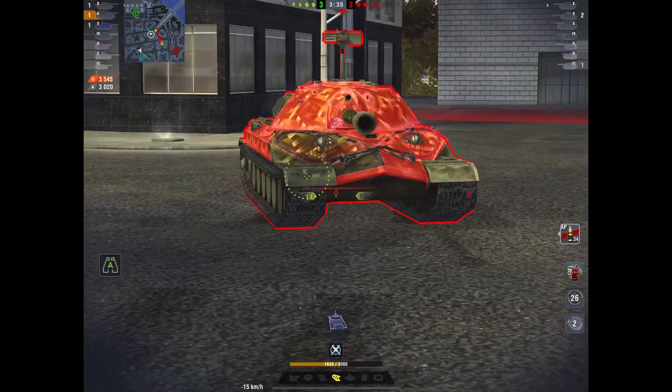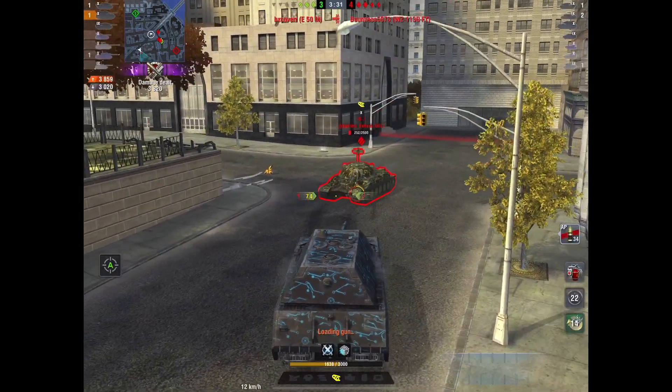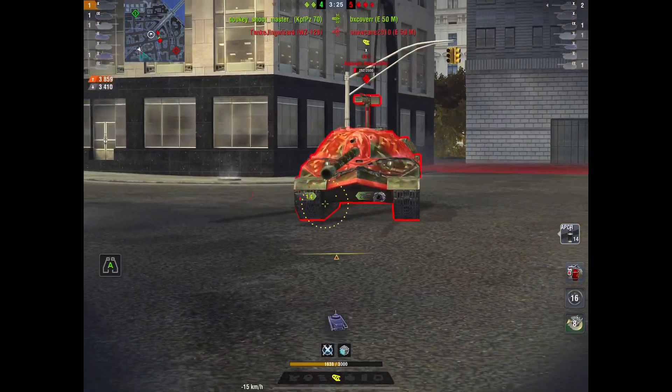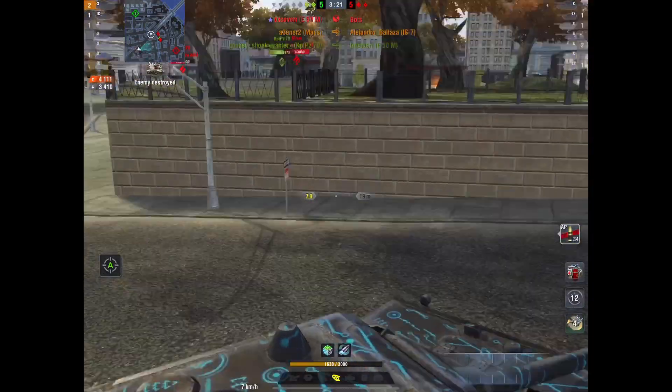He gets him for 314 with APCR, then just blocks shot after shot. When you're doing 314 to him and he's hitting you for a fraction of that — while you're pounding him mentally every time it goes — it goes quick.